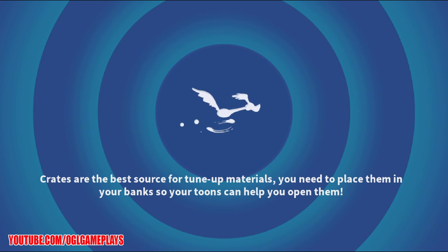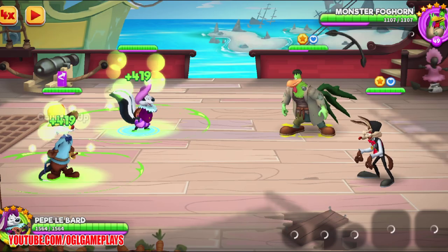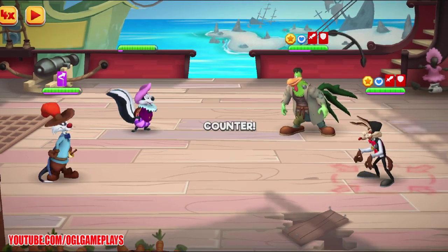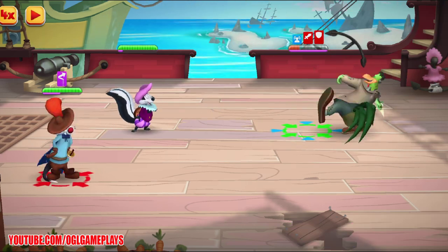Find the giveaways room and interact with the giveaway bot. If you see two giveaways going at the same time, interact with both of them and you get a chance to participate in whatever is active. Good luck!